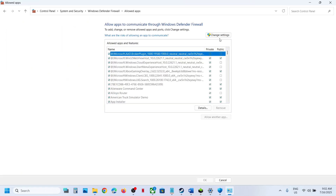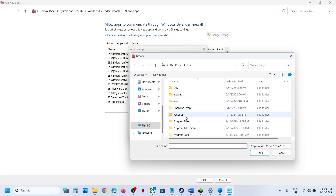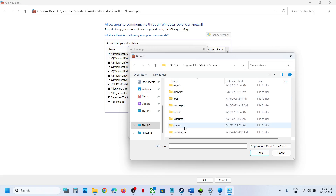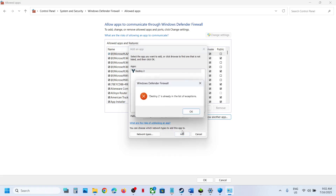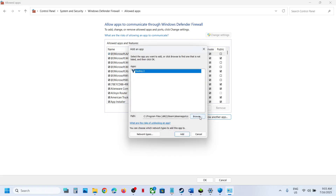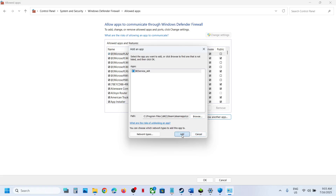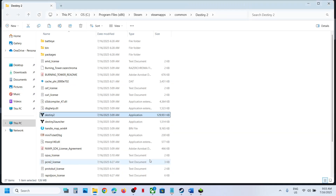Next, type Control Panel in the Windows search box, go to Control Panel, System and Security, Windows Defender Firewall, and click Allow an App or Feature Through Windows Defender Firewall. Click Change Settings at the top, then Allow Another App, click Browse, and navigate to the game installation folder: This PC, C drive, Program Files (x86), Steam, SteamApps, Common. Select all EXE files, click Open, click Add. Repeat this to also add the launcher and the BattleEye folder EXE. Once all are added, launch the game and check.